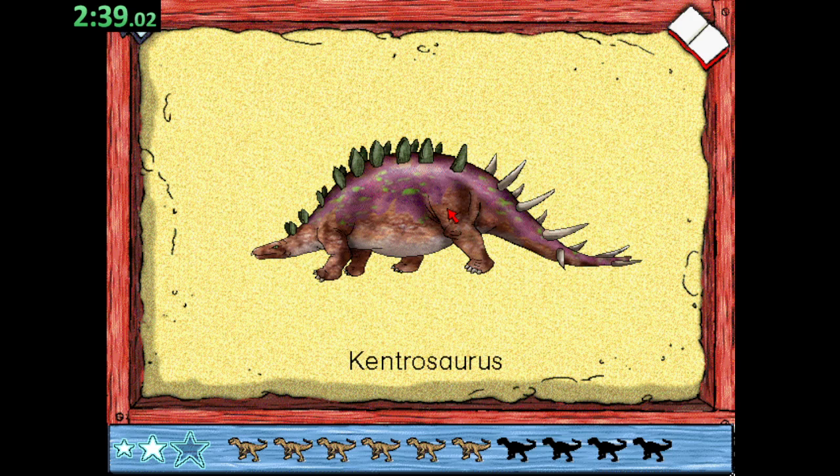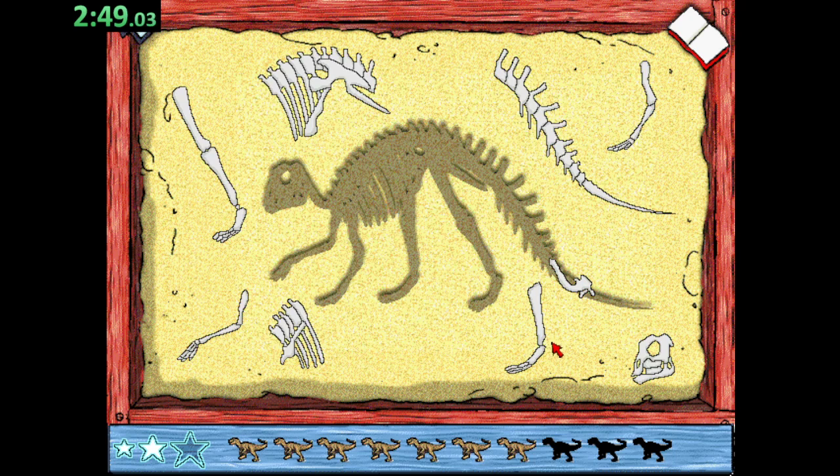Kentrosaurus. Kentrosaurus means spiked lizard. It had big claws on its toes that looked like hooves. Neat. Thanks for telling me that. I was going to put that there because I have no idea where this goes.